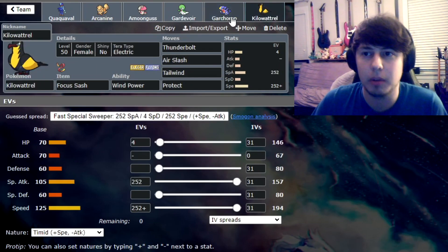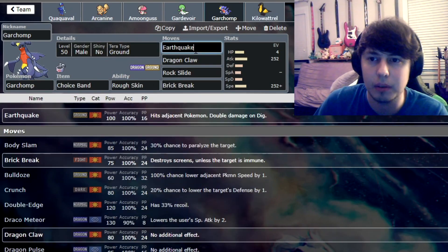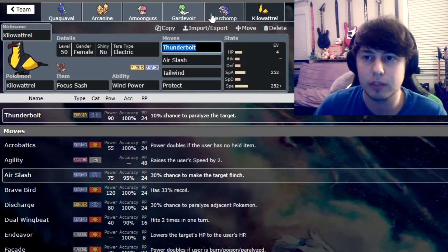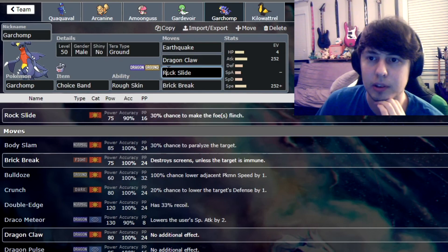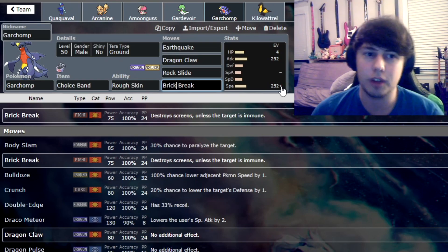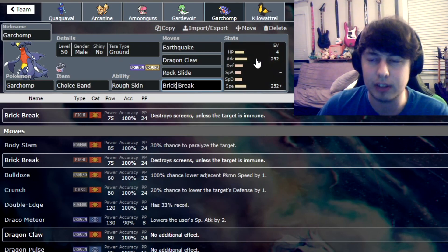Usually I like to lead Garchomp and Kilowattrel, get a Tailwind up. This Garchomp is Choice Band, so once we lock our move we can't change until we switch out. We've got Earthquake for good spread damage. We've got Terra Ground so we can do tons of damage — this is really good against Armarouge/Indeedee leads, unless they Terra Grass, then you're kind of boned. You can always Thunderbolt or Air Slash with Kilowattrel. Then we've got Dragon Claw for consistent damage, Rock Slide for flinches and spread damage, and Brick Break. I like fighting moves because versus Hydreigon, they often Terra Steel so you can't hit them with Dragon or Ground.